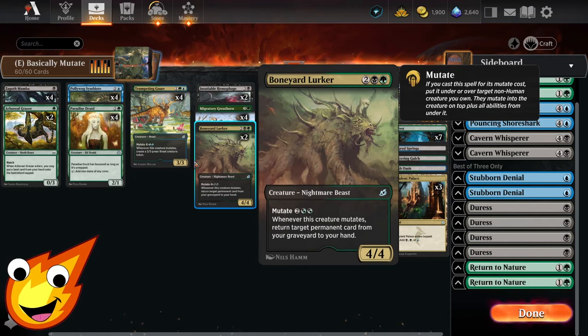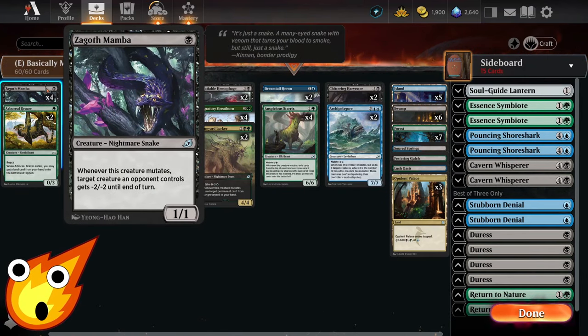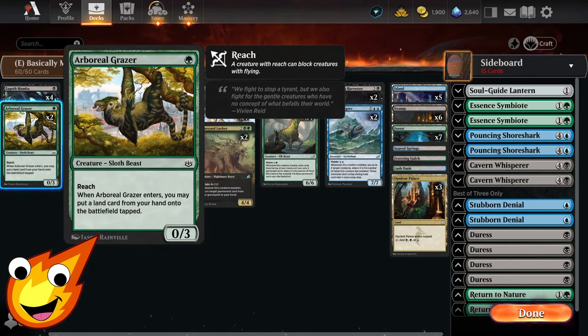In the one-drop slot we have Zangoth Mamba — a nightmare snake that's a 1/1. When it mutates, target creature an opponent controls gets -2/-2 until end of turn. This is great in the opening game to start mutating early and get rid of small threats.